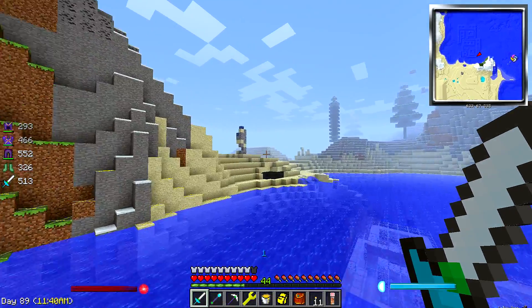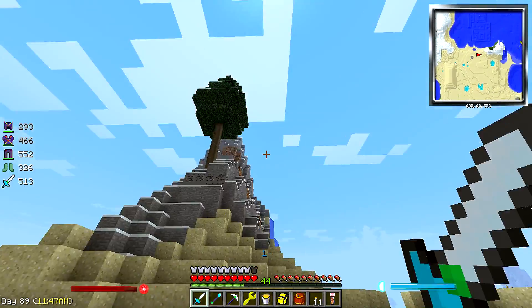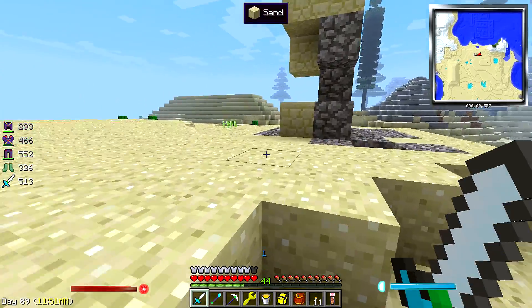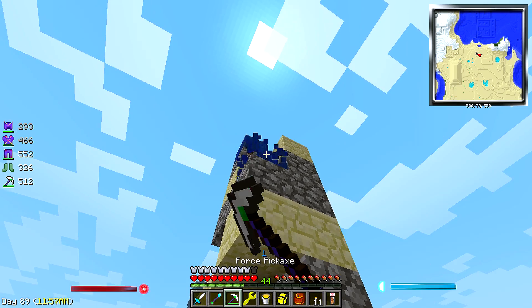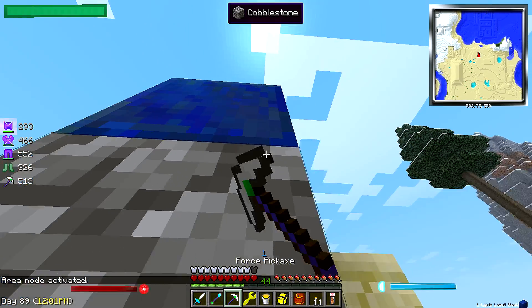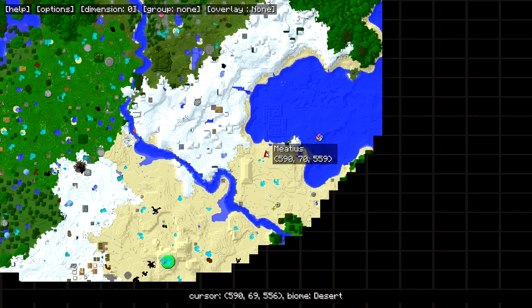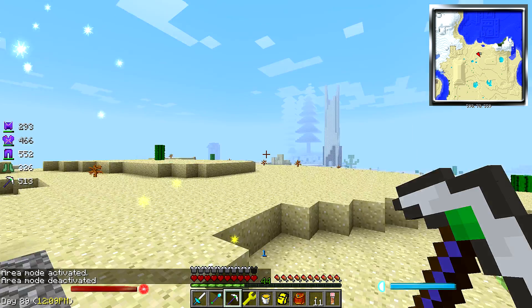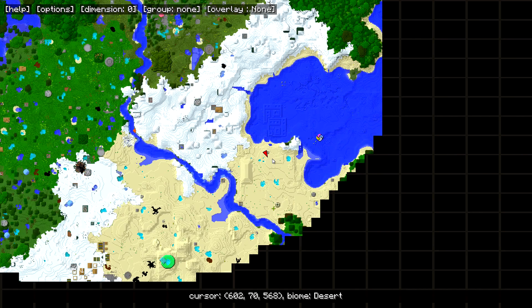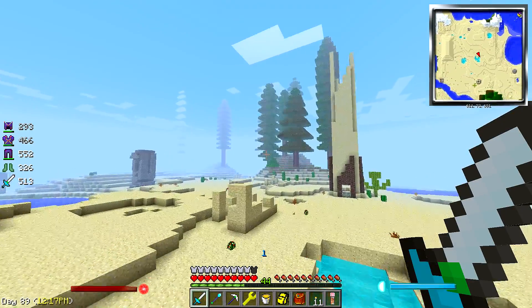What is that? Oh, I still have my thing on F7, sorry about that. What is this — is that lapis? It is. I just did the area mode thing. So which direction? Over here actually — we go this way a little bit. I'm going to open up some of this to see if we can find ourselves a place.